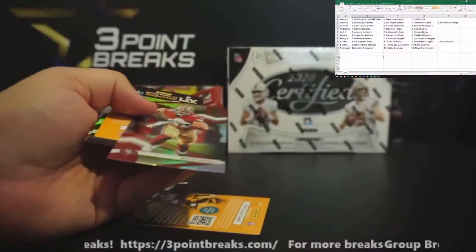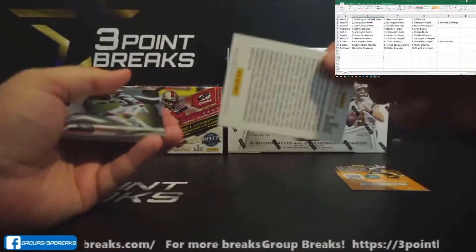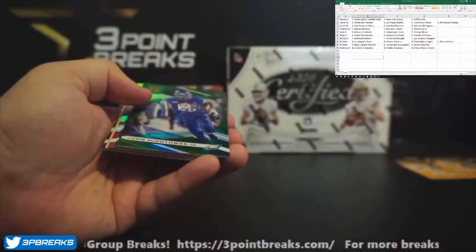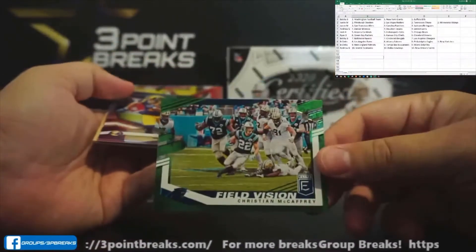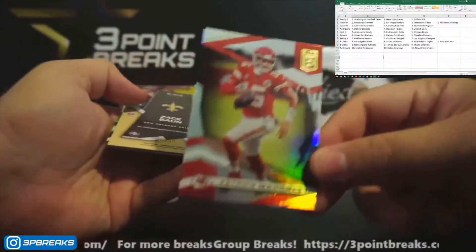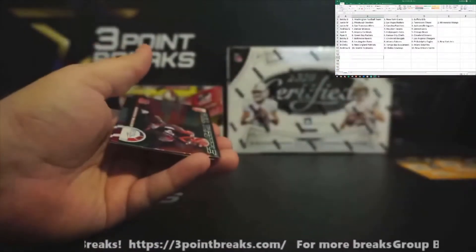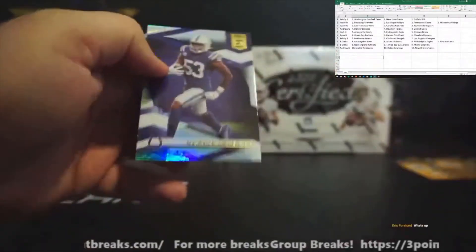Joey Bosa, followed by his brother Nick Bosa — I've noticed a pattern, you almost always get both. I will put the kid reporter packs in randomly; everyone will get at least one. Jamal Adams, Julio Jones, John Hightower — the fourth rookie card. Field Vision CMC, Cooper Kupp, Mahomes, and our on-card auto: rookie Zach Bond for the Saints. Brandon Wilson, Matt Ryan, and Darius Leonard.